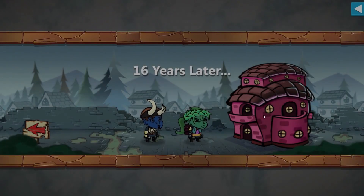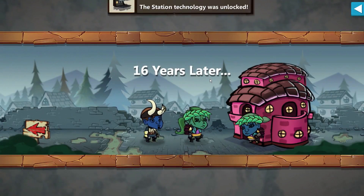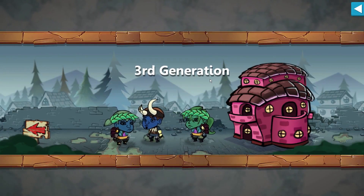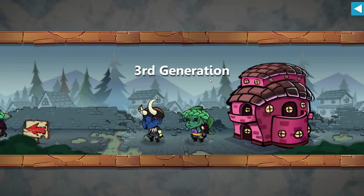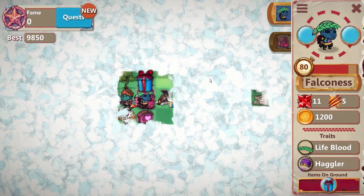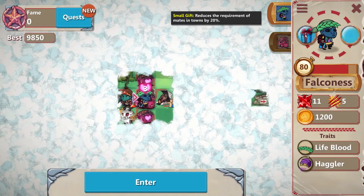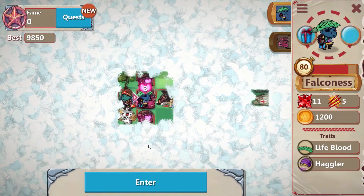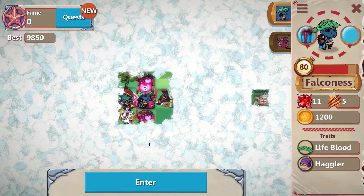And that is essentially Hero Generations in a nutshell, everybody. Very, very fun game — very addicting as you progress and go forward. More stuff unlocks making it a lot more fun. Amazing little time waste. We got a gift that reduces the requirement of mates in town by 20%. All the information for the game will be down below in the description. I'll catch you next time.